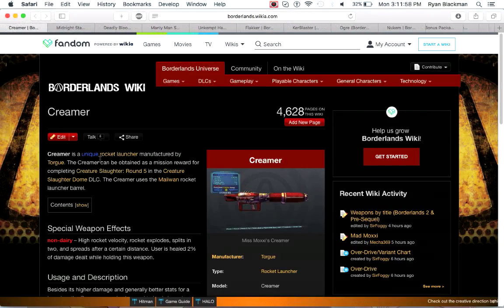Next up is the Creamer, which is a Moxxi-modified rocket launcher. It has very high velocity, and when the rocket explodes a certain distance away from firing, it splits into two rockets. This weapon also heals you for 2% of damage dealt while holding it — this includes damage from grenades, from your action skill, and even if you fire another weapon and switch to the Creamer before the projectile hits, you can heal from that too. Pretty nice, but you have to beat the Creature Slaughter Dome to get it, which is DLC.